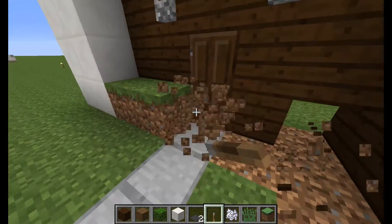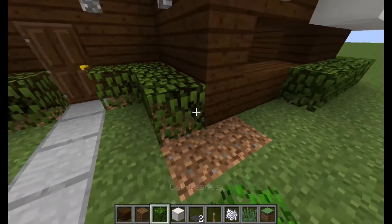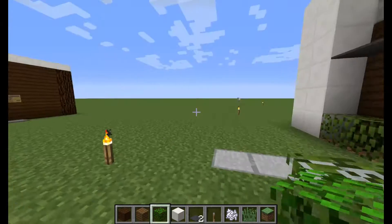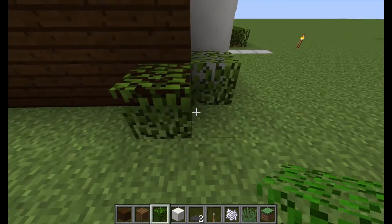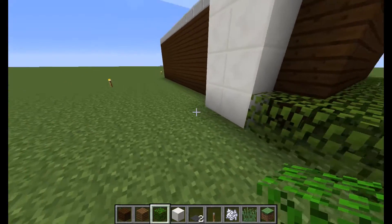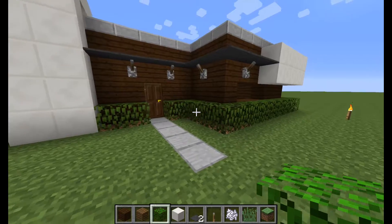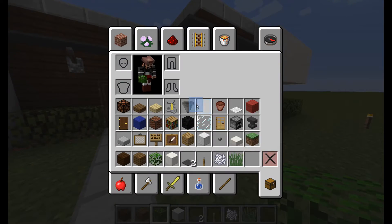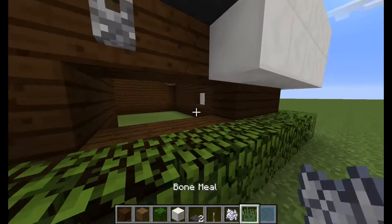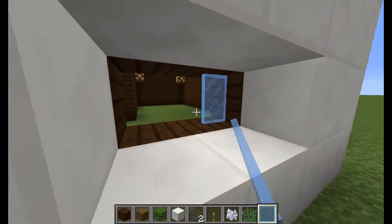So you can break this, put the oak leaves back in, and there you go for that. Then you can just put this all the way around the rest of the building. We're almost done with the outside — all we have to do now is just fill in the glass. You can do whatever kind of panes you want; I just honestly like blue, this is my favorite color.